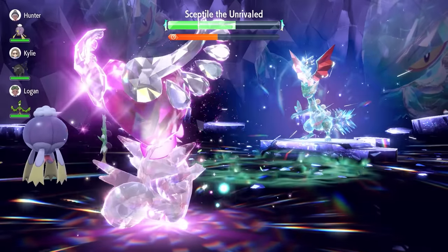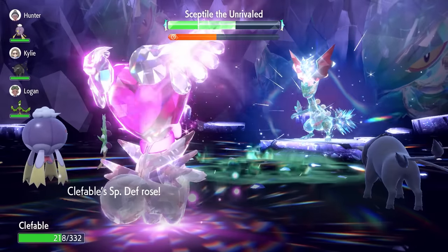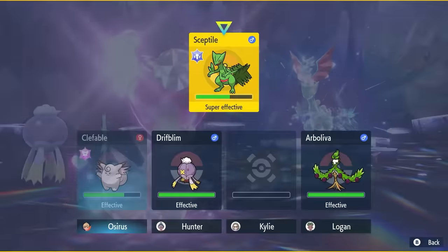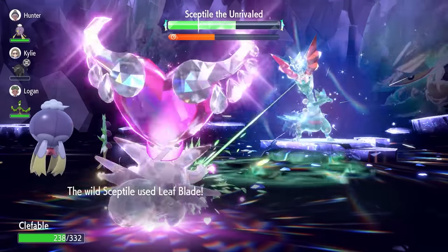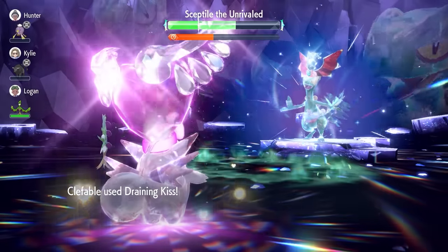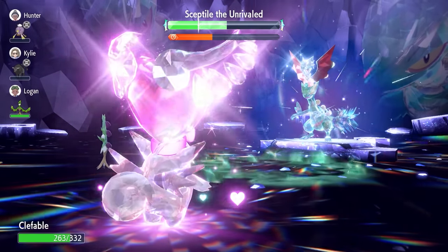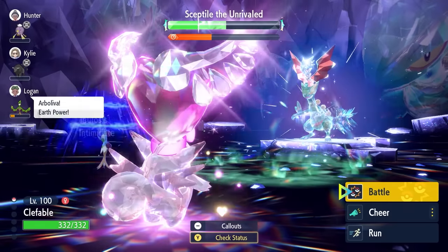An Intimidate partner isn't really going to benefit you in this raid because Unaware ignores Intimidate drops applied to the field as well. We'll see another Leaf Blade come out, but another Draining Kiss will recover that energy. Sceptile only drops our stats once per raid, so once it has done that it won't do it again. We can see one more Calm Mind at this stage — that will be enough to max us out.